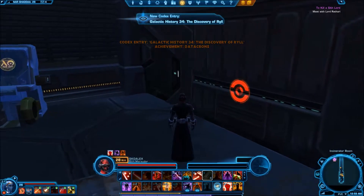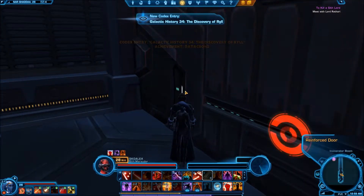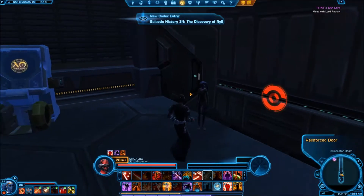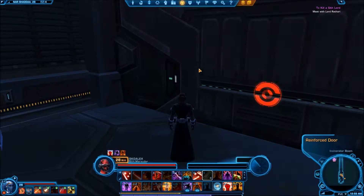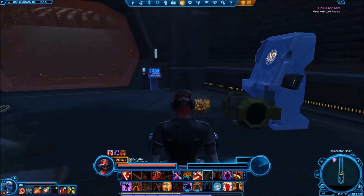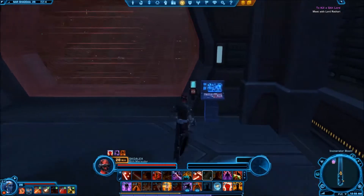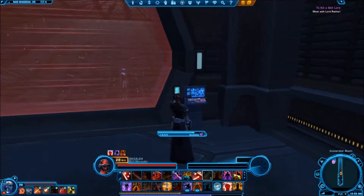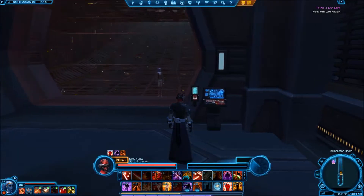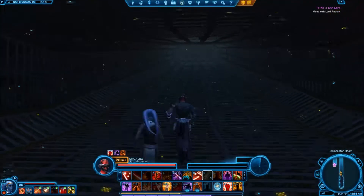That button right outside here with all those numbers on it — so far it's always the second option. When you're clicking on it, just make sure that the last two numbers are 27. Now, to deactivate the force field and head up the ramp.